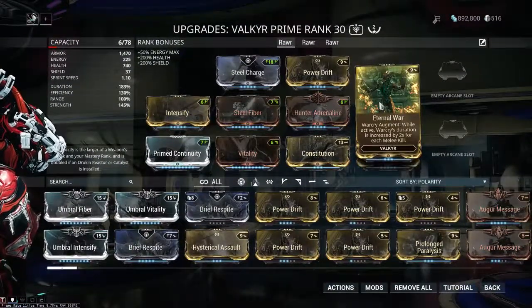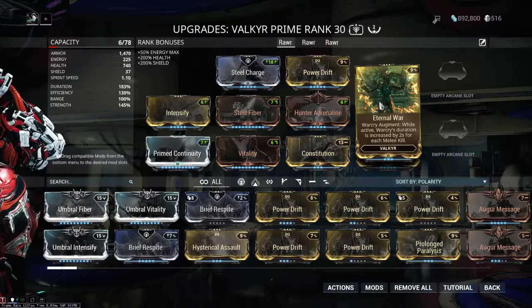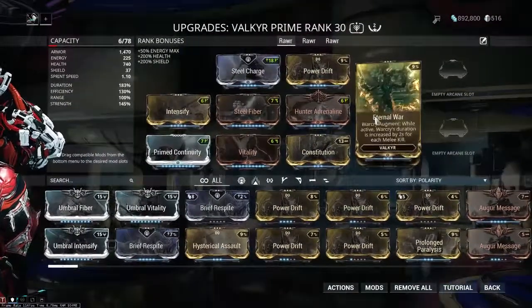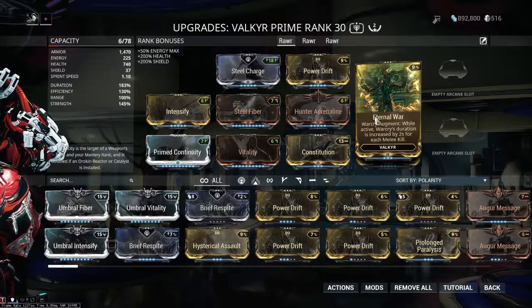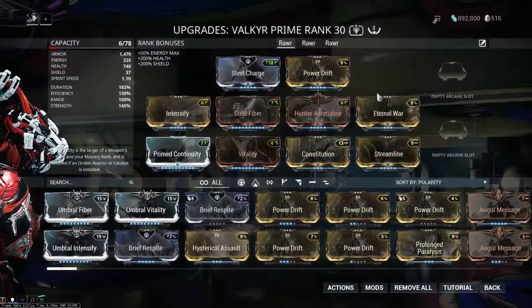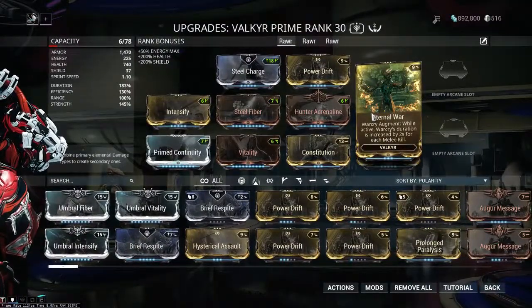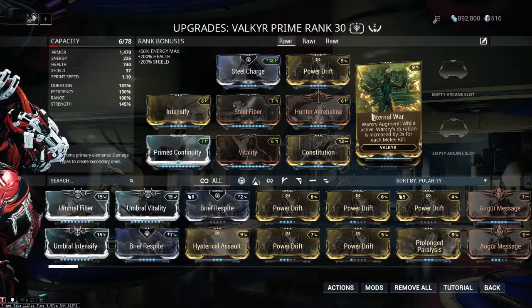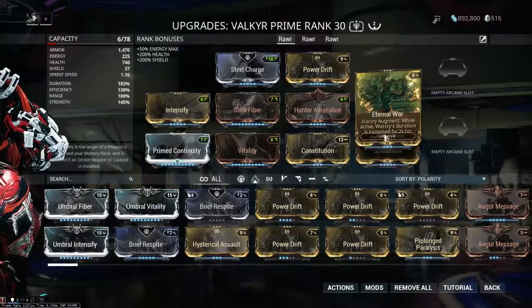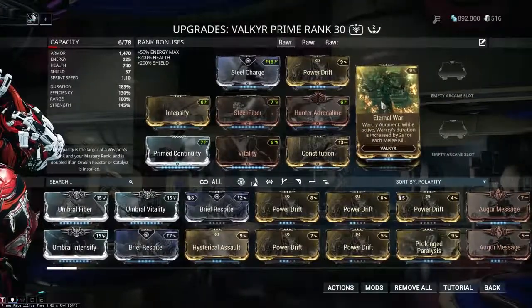One of the coolest things Valkyr can do — Volt being the only other major example I can think of — is give you a massive increase to your melee attack speed. With Eternal War, that massive melee attack speed increase can not only buff your entire squad but can also last for something like five minutes on average before you finally have to recast it, which I think is pretty cool.